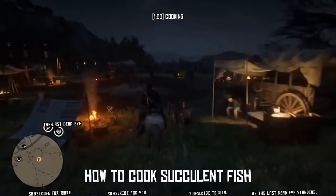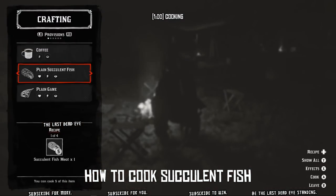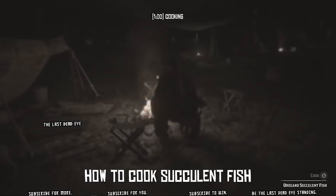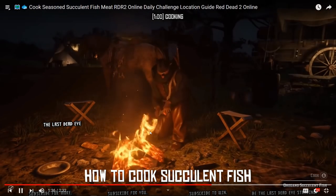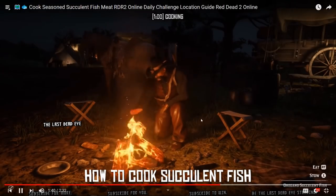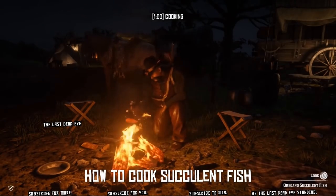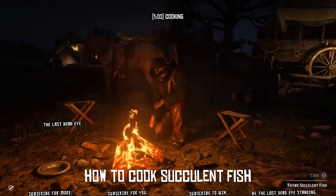For cooked seasoned succulent fish meat you're going to need some oregano, thyme, or mint. There's some oregano just outside of Valentine, and there's also a fire right by Valentine near a stranger. If you go to that fire, since you're by the stranger you'll also be in a safe zone so you can't get killed while you're cooking. You have the option of selecting how to season it using left and right on your D-pad — switching between oregano, mint, and thyme. In order to complete the daily challenge you have to cook it with the seasoning, and you only have to cook three of them.